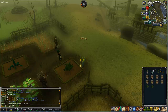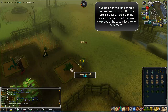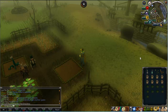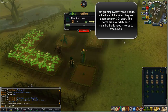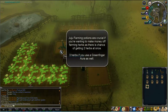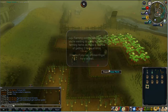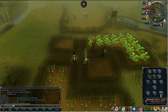Start with the herbs first and then move on to the limpwort seeds. Put the super compost on and then click the seed onto the patch. Now clean these herbs and then use them on the leprechaun to note them, and then do the same process with the limpwort seeds. Basically this is the same process for each of the patches.